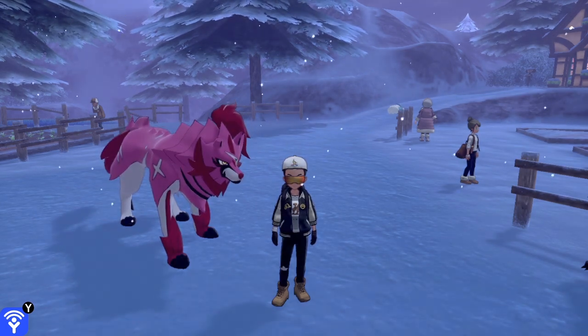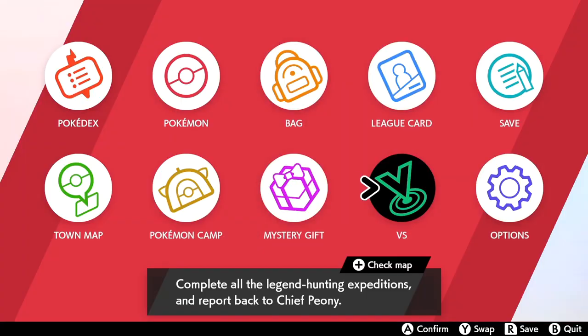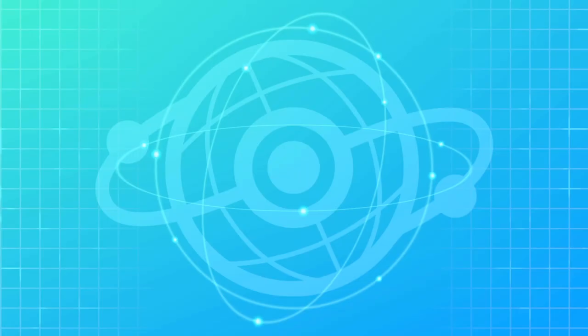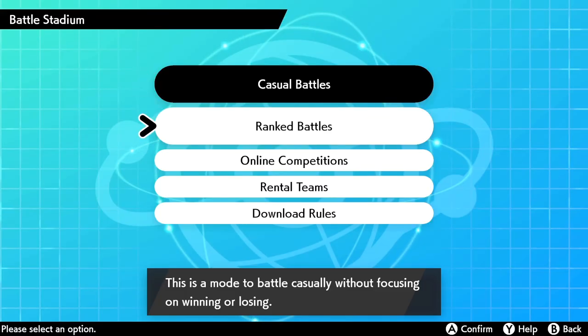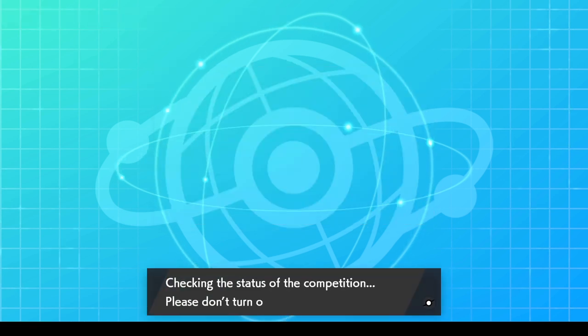To sign up for this competition, make sure your Nintendo Switch is connected to the internet and Wi-Fi. Then bring up your Y menu, head to the Versus screen, and click Battle Stadium. From there, go to Online Competitions.